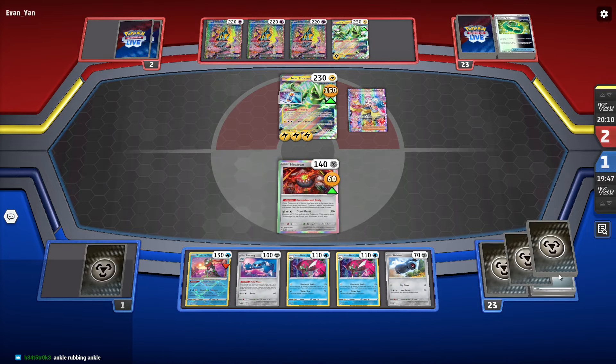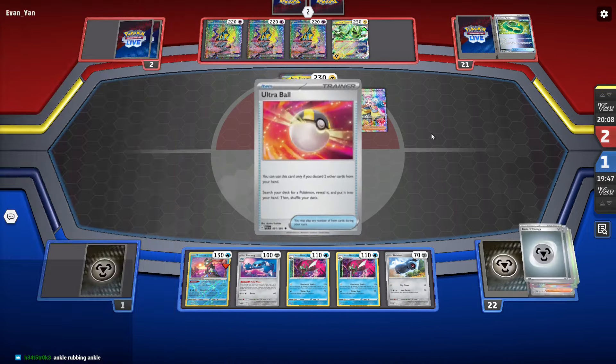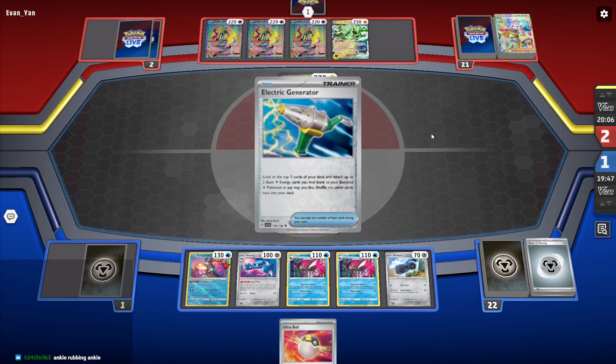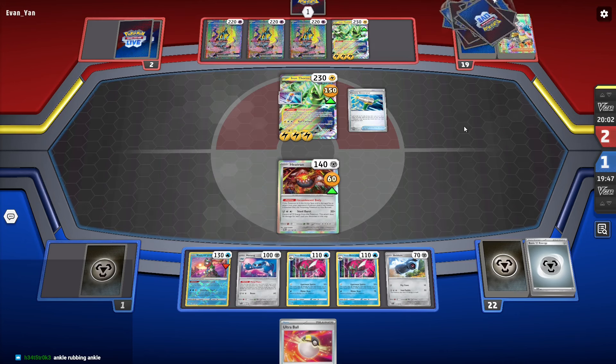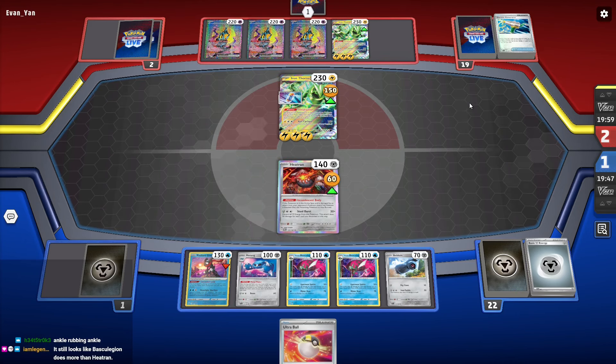I knew that was gonna happen. We're doing 160. They have to attack with the one on the bench. They got it! Okay, this is fine. They're gonna be burned, and I can retreat off an energy.